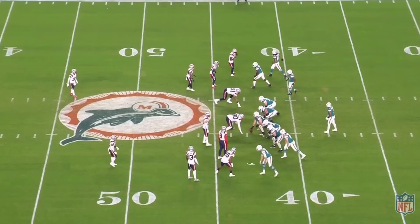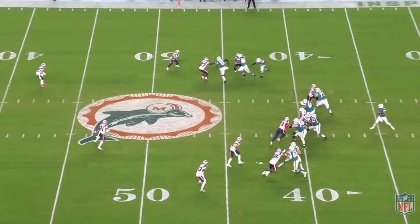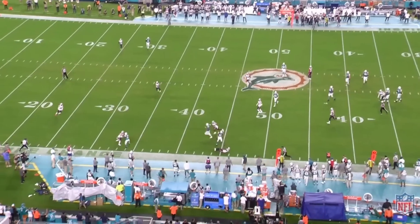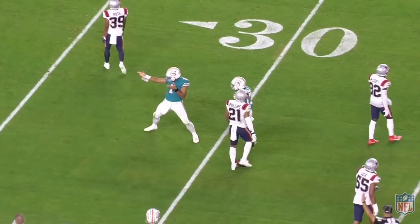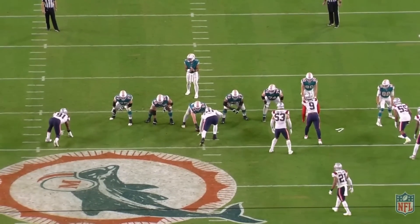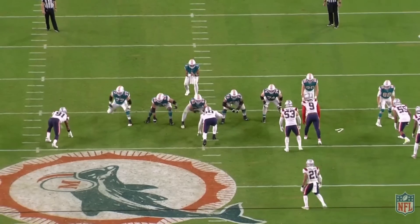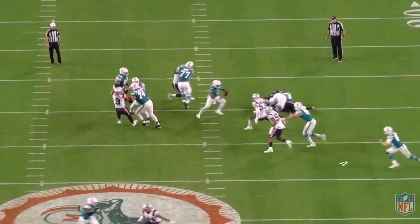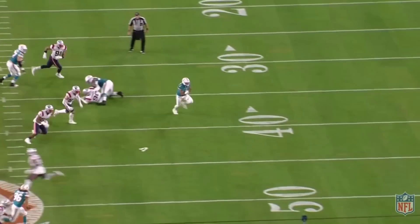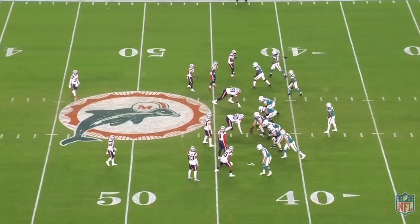Next one — nice scramble, third down, fourth quarter. First off, it's a nice scramble. When he's healthy he can move a little bit. He gets a chance for a green dog on a big third down — love the fact that they protect it up. Watch 53 on our right — he's got a green dog, he's got that tight end. He blocks, he goes — no one blocking him. Nice job pass pro-wise. Get out there, make a little move — use your athleticism, get some first downs.